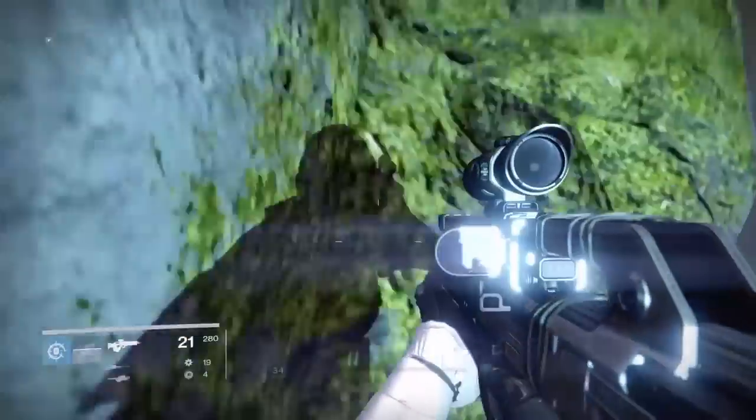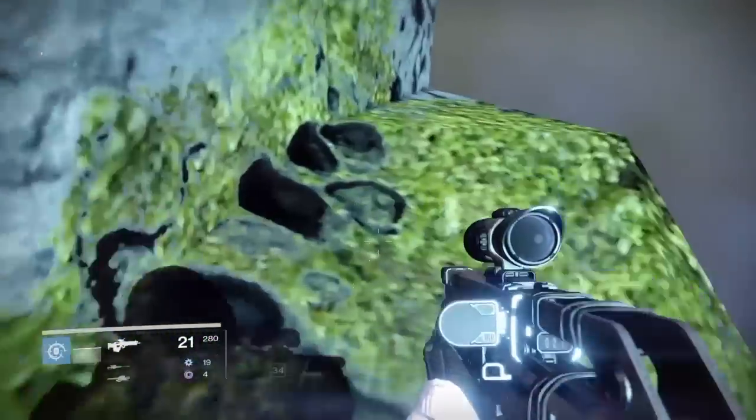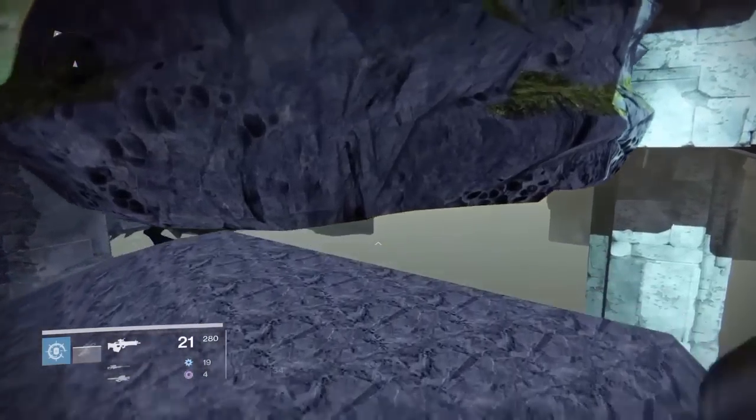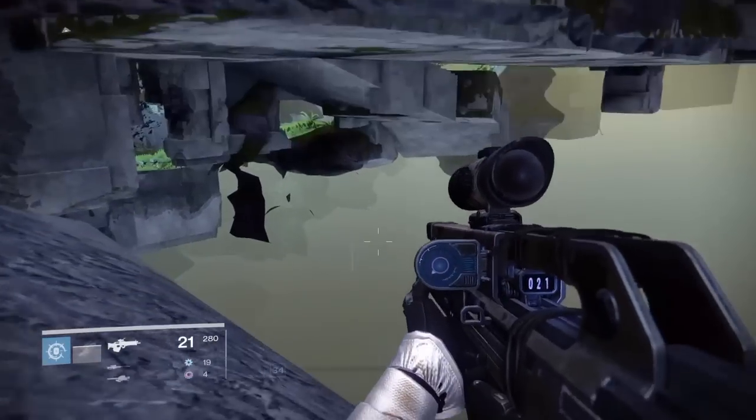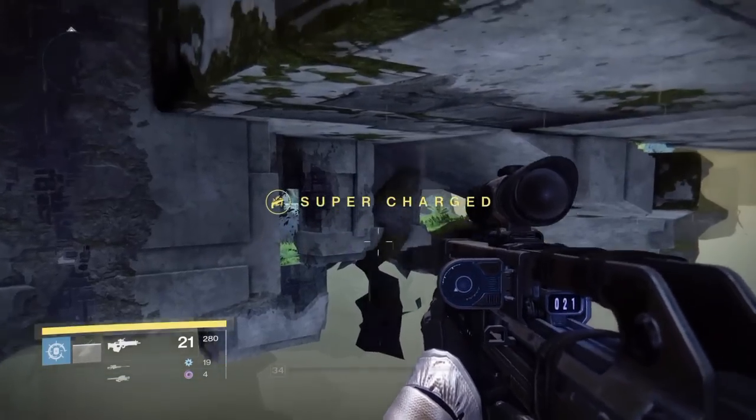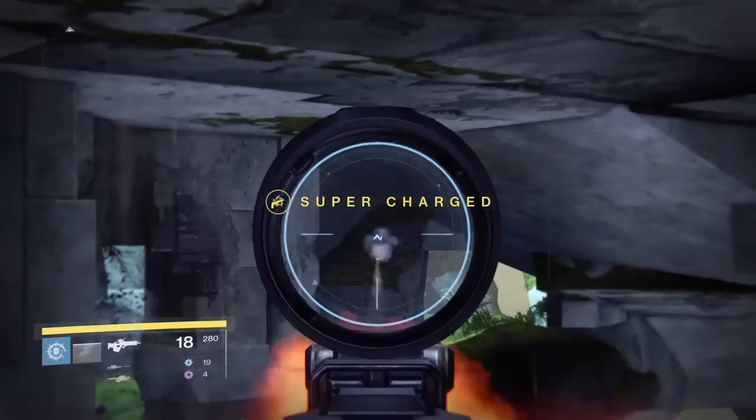Jump down to here, then jump off the edge, turn, and land on this rock over here. Once you get here you need to crouch underneath and keep walking until you can see again, then jump over to that ledge over there.